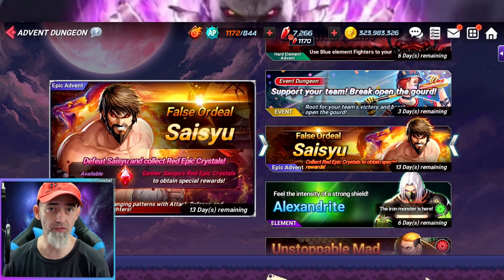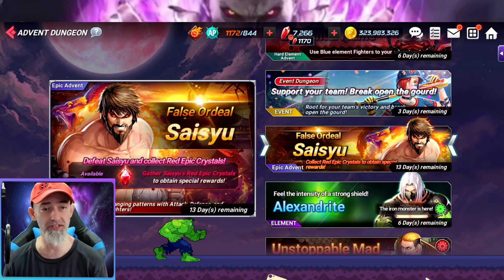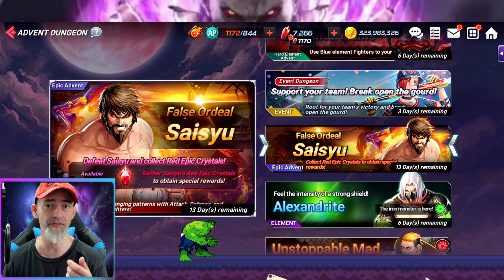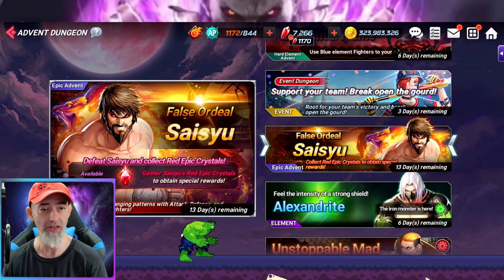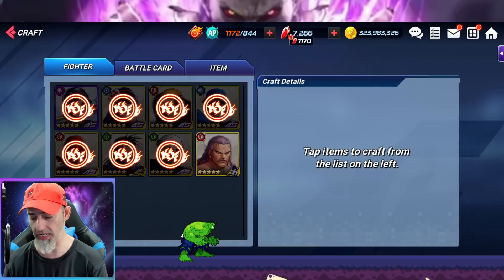Welcome back, this is Forgo. We asked for a new event and new content, and Netmarble's listening — they gave us a little something. Here we have the new Shizu event, which is similar to the Mecha Ginnon and Shizura event. This is a place where we're going to be able to acquire cards.